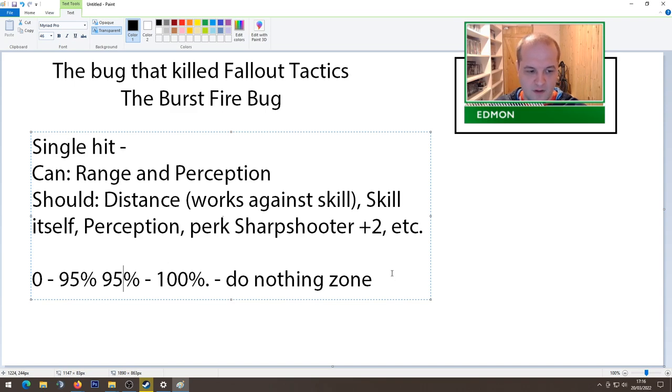All Fallout Tactics rolls are done between 0 and 100, so there's a five percent zone between 95 and 100 — let's call that the do-nothing zone. If you roll in the do-nothing zone, nothing happens except your shot gets wasted. If you've ever fired a rocket and it mysteriously disappeared, or thrown a grenade on a 95% chance and it vanished into nothingness, you rolled in the do-nothing zone. Generally your chance to hit caps at 95; a roll of 0 to 100 is made, and landing between 0 and 95 scores a hit.